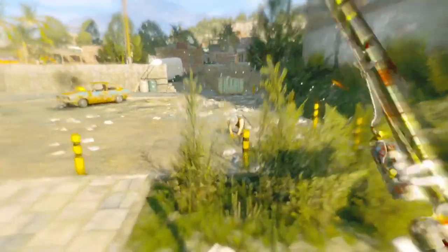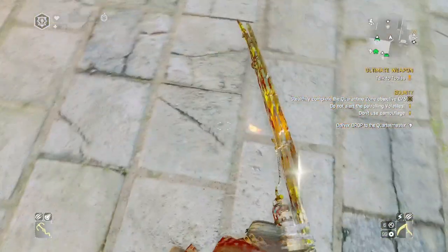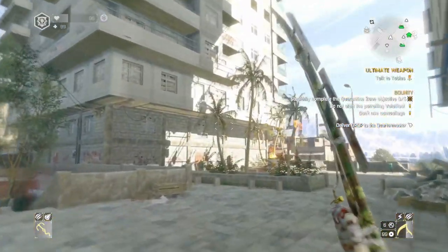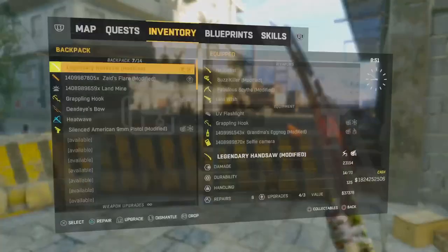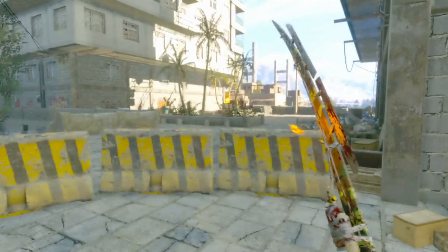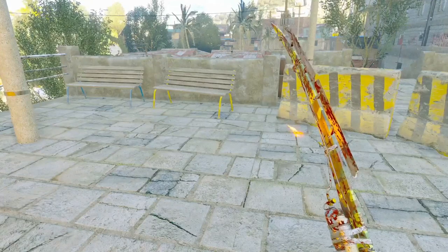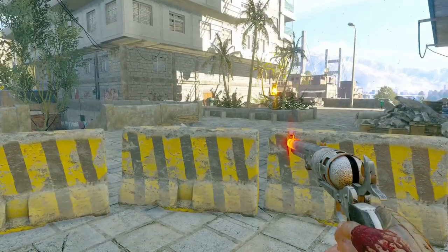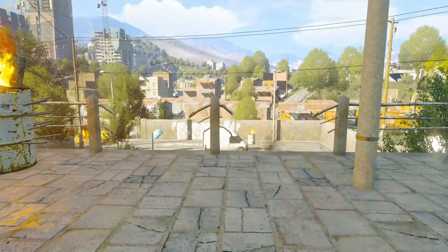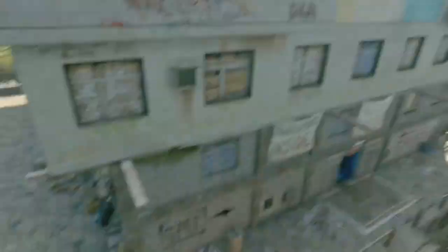What you guys are going to need to do for this glitch is lose a bunch of health — as you can see I am at 96 HP in the top left corner. You're also going to need a gun as well as a Last Wish. The concept of this glitch is that the Last Wish is going to glitch on its last bullet and transfer into the other gun. So I fire, then switch to my other gun — my Hell Beast — and as you can hear, it doesn't have an explosive sound effect yet.